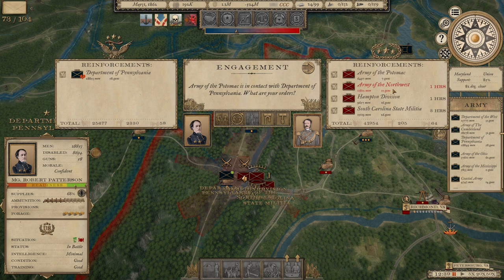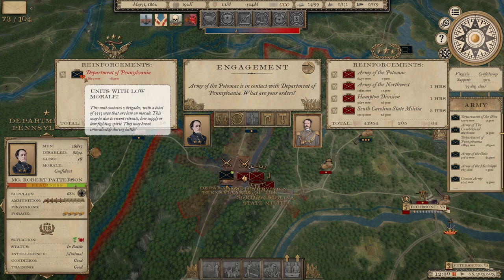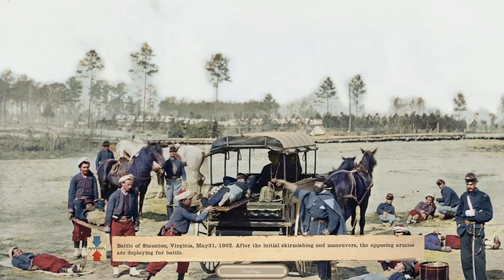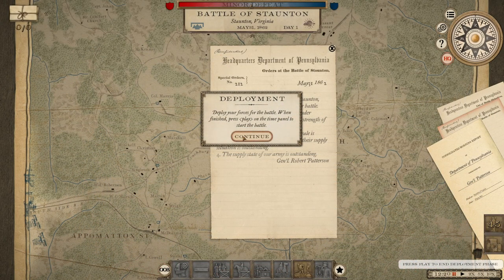We also have 11,000 men of the Army of the Northwest about an hour away, Hampton's division about an hour away, and the South Carolina State Militia about three hours away. So within three hours we'll have 41,000 Confederates facing off against 25,000 Federals. The Confederates have been defeated so their morale is probably low, but two Union brigades also have low morale. Let's go ahead and jump in and fight the Battle of Staunton, Virginia. They outnumber us just shy of two to one, so we are going to be on the defensive.